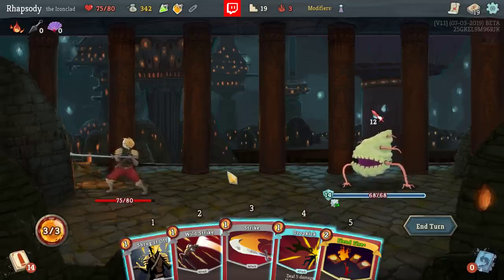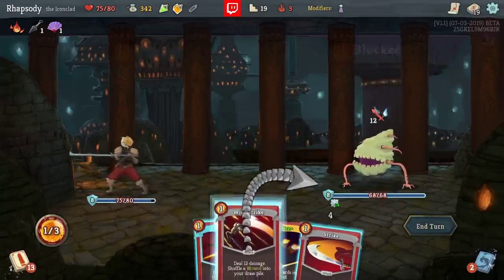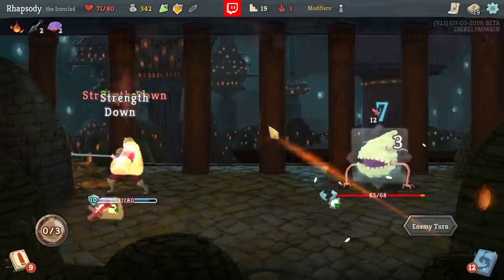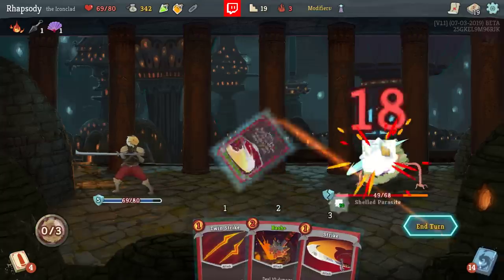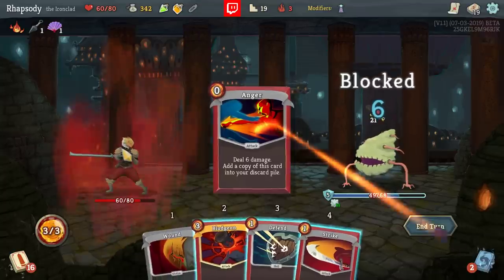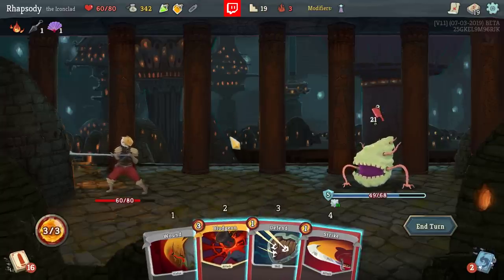We've got one Plated Armor off the enemy — hell yeah. It's definitely Anger, Defend, Defend, Flex, Strike. A lot of these turns will just be completely ordered by the game — no input from me. Maybe I should have gone for the Bash there. I had Bludgeon coming up — I definitely should have queued up the Bash. I'm not really getting three attacks off in the same turn as often as I'd hoped. I took Bludgeon exclusively for the possibility of picking up Snecko Eye immediately thereafter, but without that it's a very heavy card I really don't want to play that often.